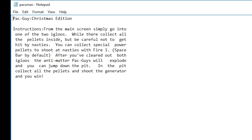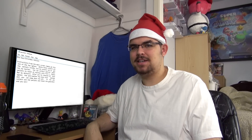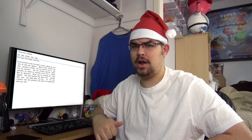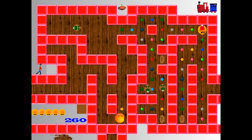Apparently, the goal of the game is to collect all of the pellets and the two igloos, so that the anti-matter pack guys will disappear. What the hell is an anti-matter pack guy? The instructions talk about these things like it's just common knowledge. 'Oh yeah, just collect all those pellets to get rid of those anti-matter pack guys. Those guys really are annoying, huh?' But, ridiculous premise aside, does the game hold up any better now that I know I can shoot?